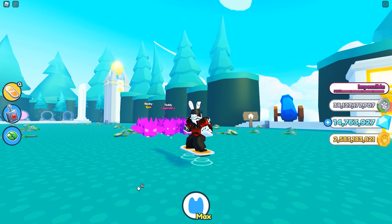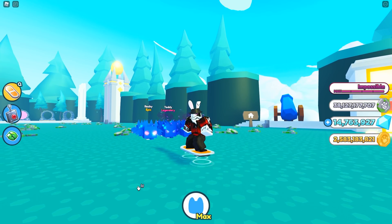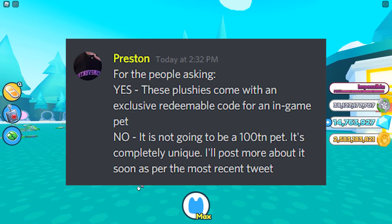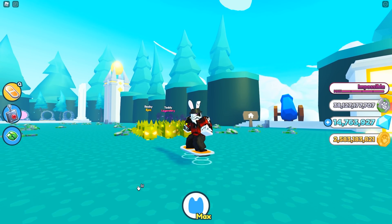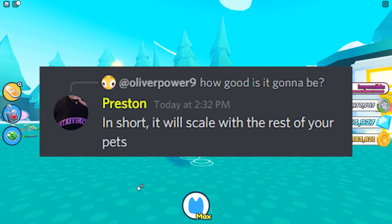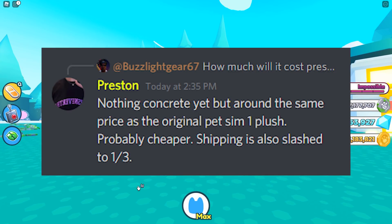I was just in the middle of editing and we actually got a little more information, so I'm squeezing this in. Preston just confirmed that yes, there will be a code with an exclusive pet attached to this plushie. But don't worry — it won't be like Pet Sim 1, it's not going to have like a hundred trillion damage or whatever. The pet is going to be scaling with the rest of your pets, so it's probably something you'll be able to have on your team pretty much forever.